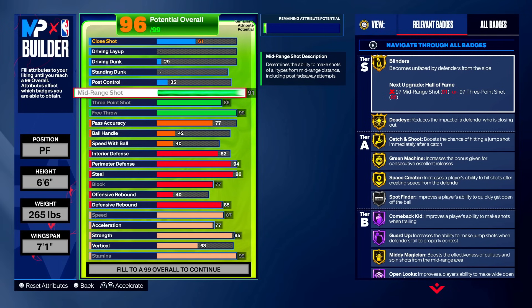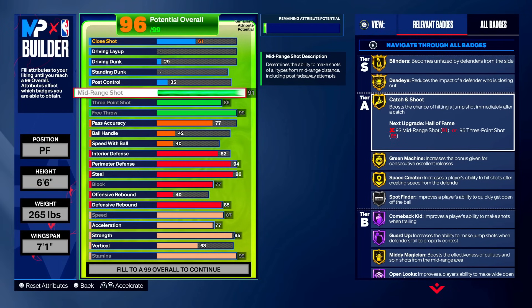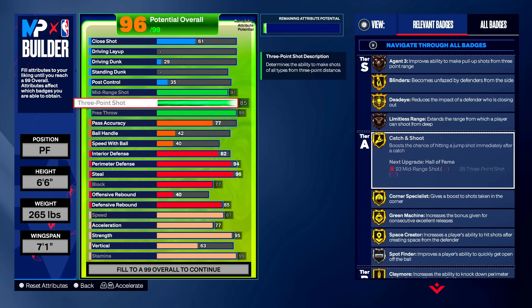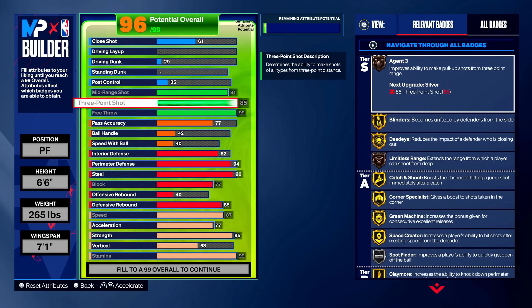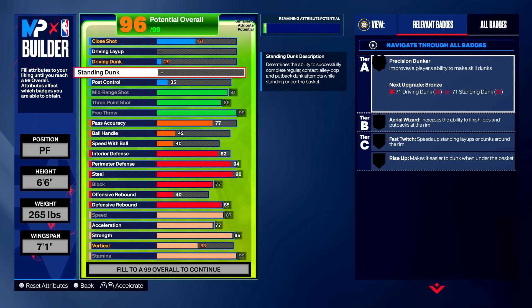Make sure your guard knows you can shoot from the corner — blinders and dead eye catch and shoot with T-Mac in the corner is just so nice. With 85 three-point you get bronze limitless range and bronze agent threes. The 99 free throw means you should never miss a free throw — you get hall of fame free points. Some say you only need 90 free throw, but you might as well put it at 99 on this build. You could decrease it to 90 if you want other attributes.